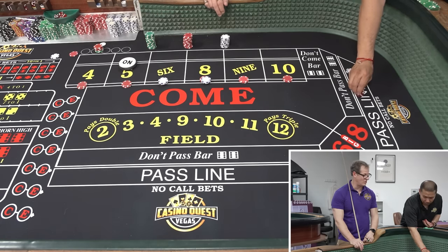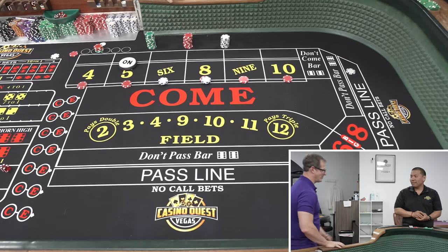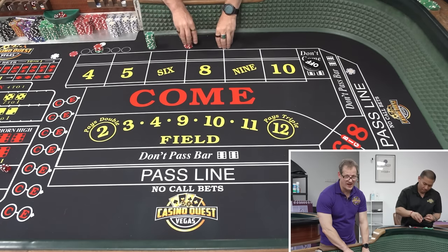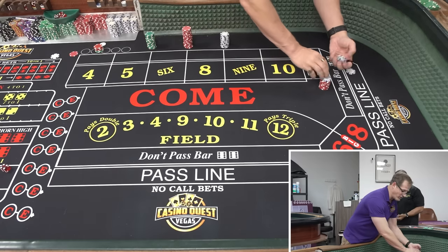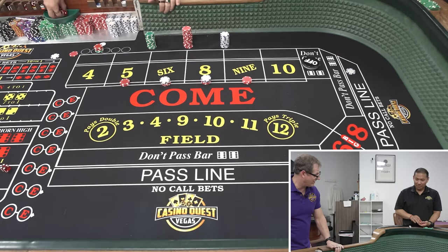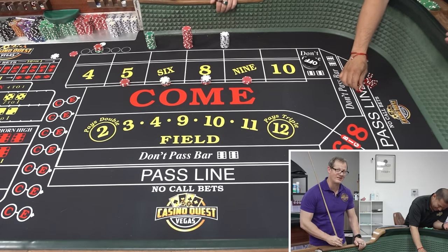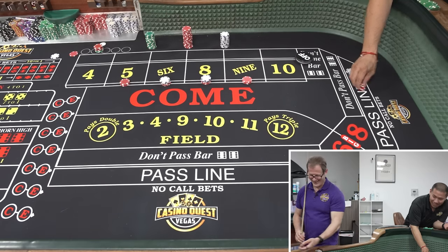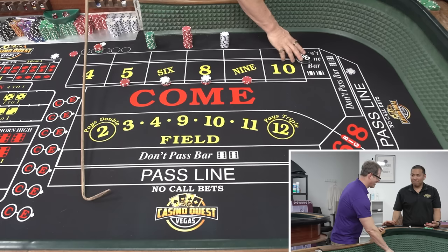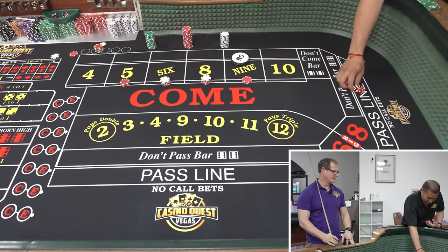Seven out! The puck's fault — had nothing to do with anything else. If you know you're gonna be working them over, tell the dealer, 'I'm gonna really work you over for the next half hour.' If they start rolling their eyes, you move on. And if they ask where you learned this, say 'Casino Quest!' Imagine dealers going, 'Damn, where did you learn this system?' We're out on the nine — congratulations! It's not a four and ten — whoop whoop!